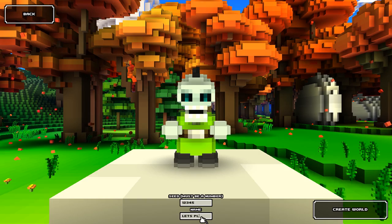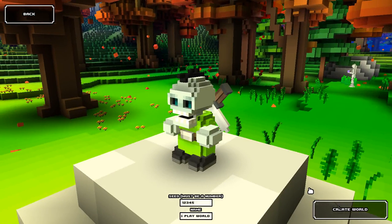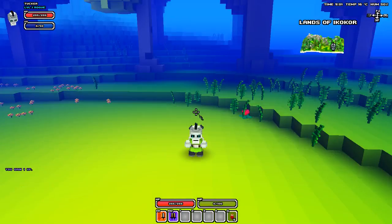And let's play world. So we have a character and we're going to create the world. You have to type in a seed — one, two, three, four, five is the seed that I'm gonna use.